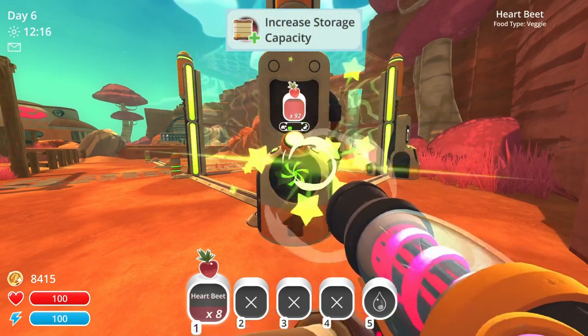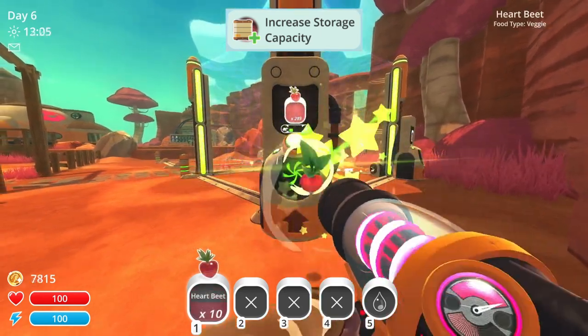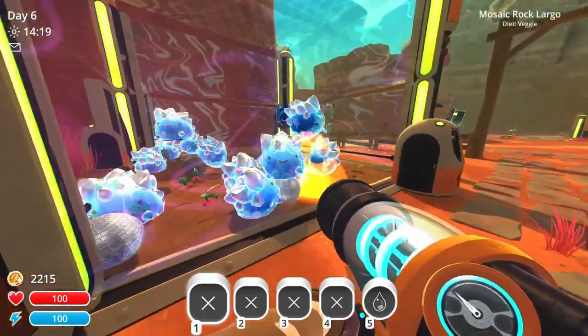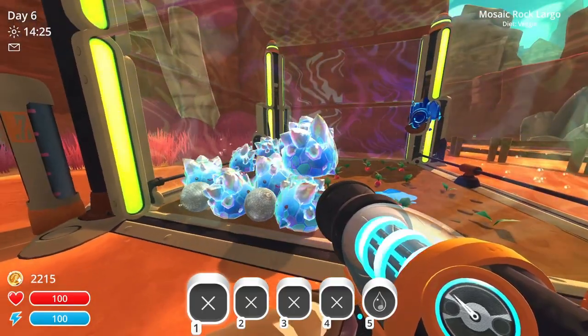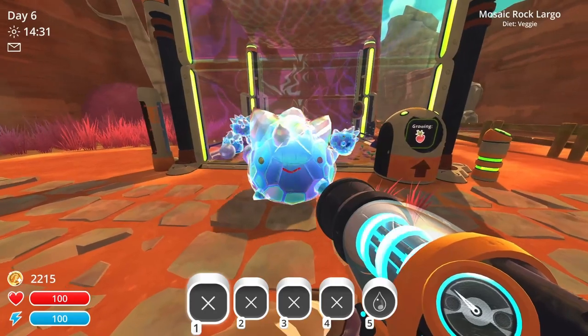Now let's look at the increased storage capacity. This upgrade costs 600 new bucks, and increases the capacity of the plort collector and auto feeder, from 100 to 300 items. This mod adds quite a lot for you to play with, so if you want to get it for yourself, follow the link in the description to the Nexus Mods page. Leave a like if you enjoyed, get subscribed for more, and I'll see you in another one. Thanks for watching.